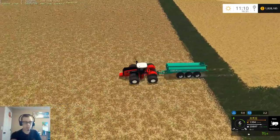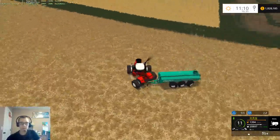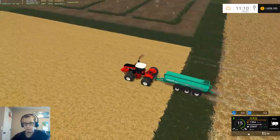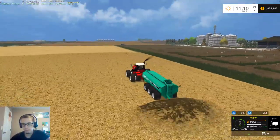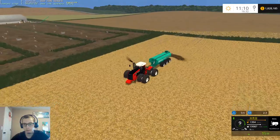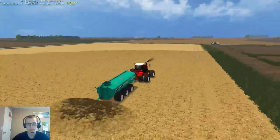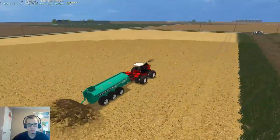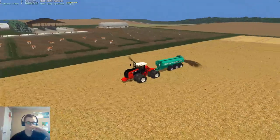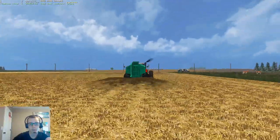My cruise control is set pretty low — we'll set that down to about 10, there we go, that's better. Yeah, this map has a wide variety of field sizes — there's some large, some small, which is nice. It also has soybeans on it which are also nice.